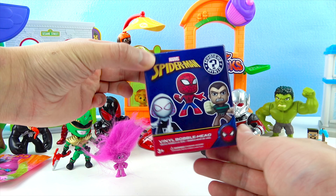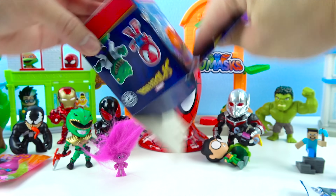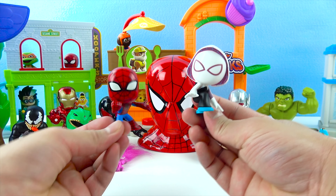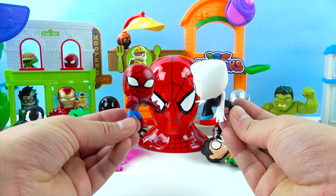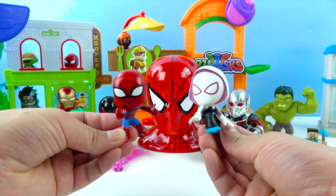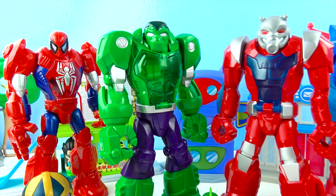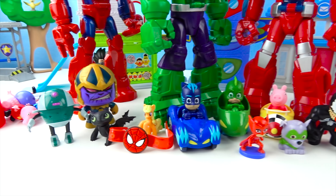And here is the last surprise toy. It's the Spider-Man toy surprise. Awesome! One, two, three. Open! Go, Spider-Man! Wow! What did we get? Cool! We got two Spider-Man toys. Awesome! The first one is Spider-Gwen. She is the girl superhero on the Spider-Man team. She's wearing a white spider suit, and here is Spider-Man. Spider-Man is wearing a red and blue spider suit. He teaches Spider-Gwen and Ultimate Spider-Man how to be Spider-Man superheroes. Wow, that was so cool. Hulk robot toy and Ant-Man robot is the best. And we got a lot of Hulk toy surprise too.